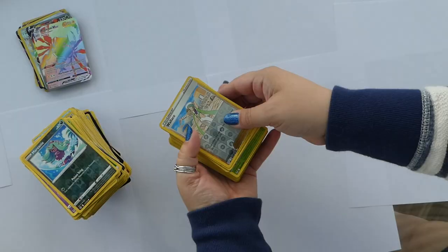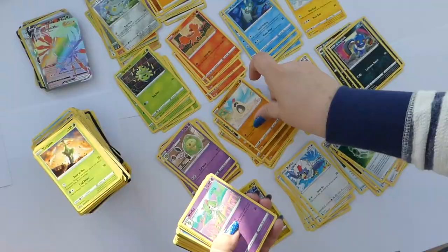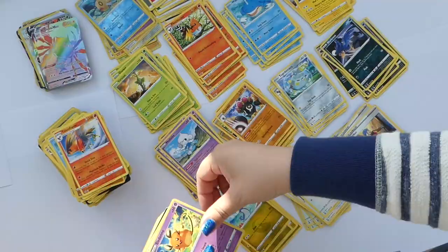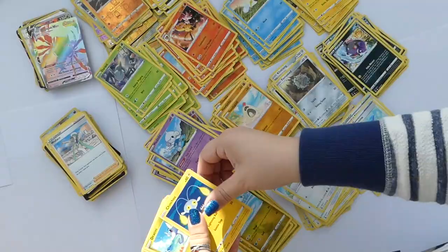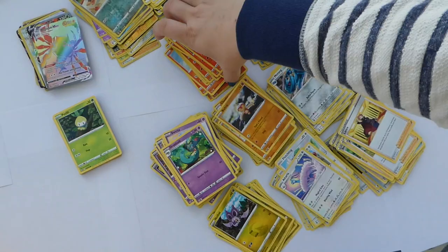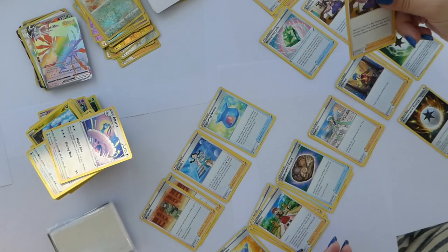I've already got my hits pile, but all of the bulk — all of the commons, uncommons — that just gets stacked up in a big pile. I need to separate out the reverses so I can sleeve those up, separate out the commons and uncommons, the rares, the energies, the code cards to recycle. And once I get that stuff all sorted, then I can start sorting by type. Pokemon does do things by typing, although now that I'm thinking about it, I suppose I don't even at this point — that's more when I've already built my binder.